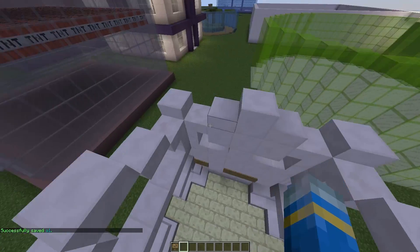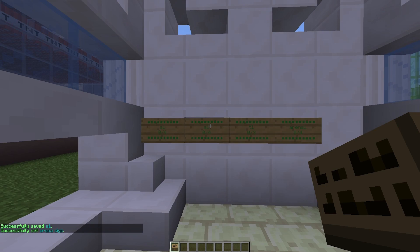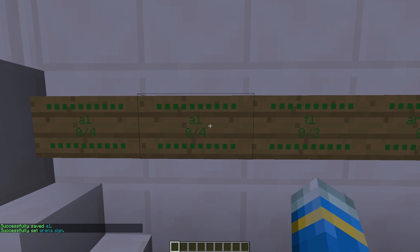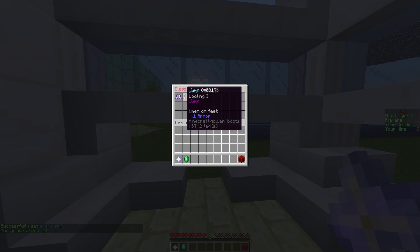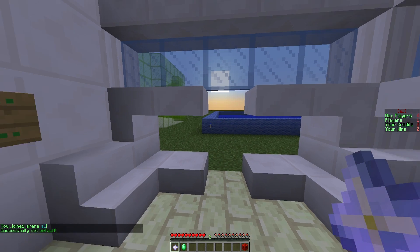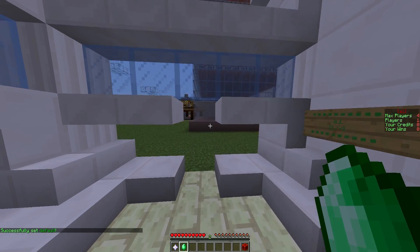Now let's fly into our lobby, pop down a sign, and on the top line type 'snake' and on the second line 'A1'. Here we have our arena so we can join the game. There are a couple of classes to choose from — jump and default. We'll go with default. In the shop you can obviously get coin boosts, as with all the games in the minigame library.